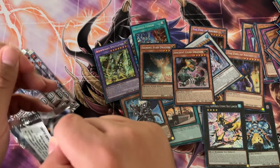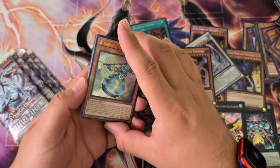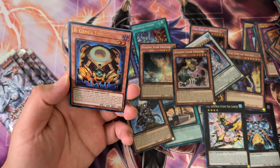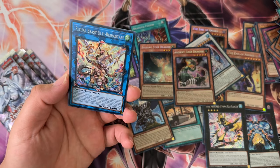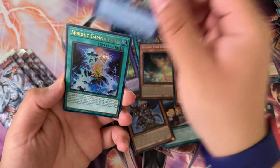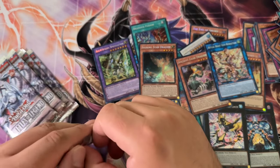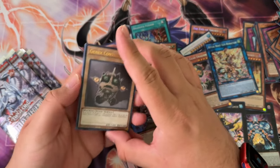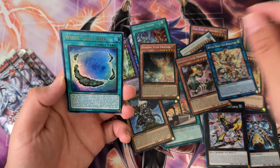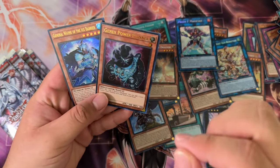It does seem like Konami is really trying to see what they can get away with. Argenix, Turing, Ritual Beast Ulti-Ray — kind of a weird one. It just seems like Konami is pushing boundaries, especially with the QCR exclusive cover card.